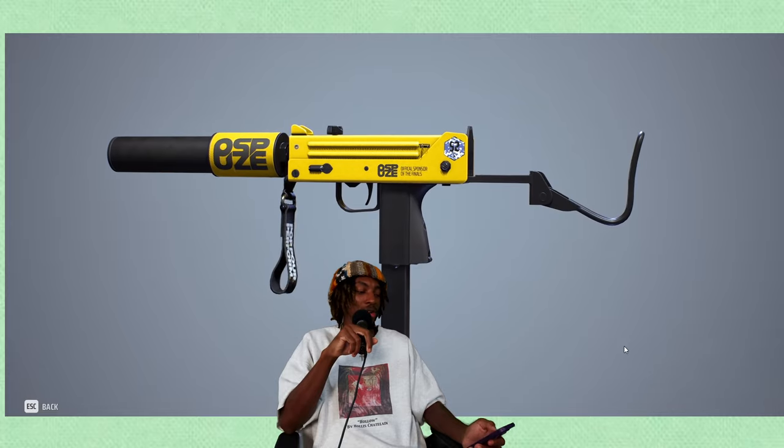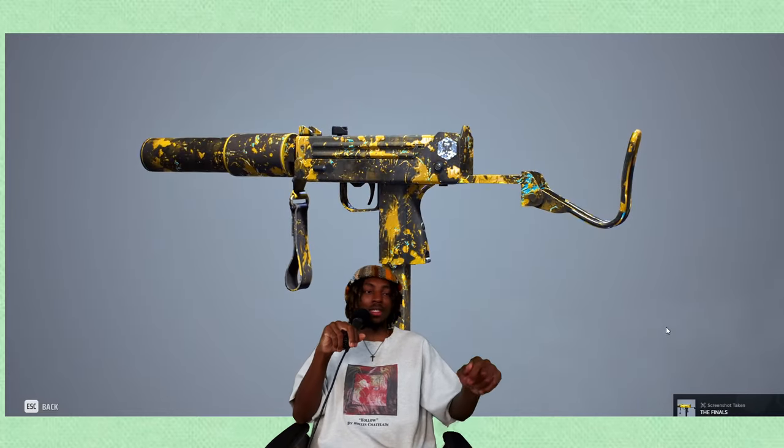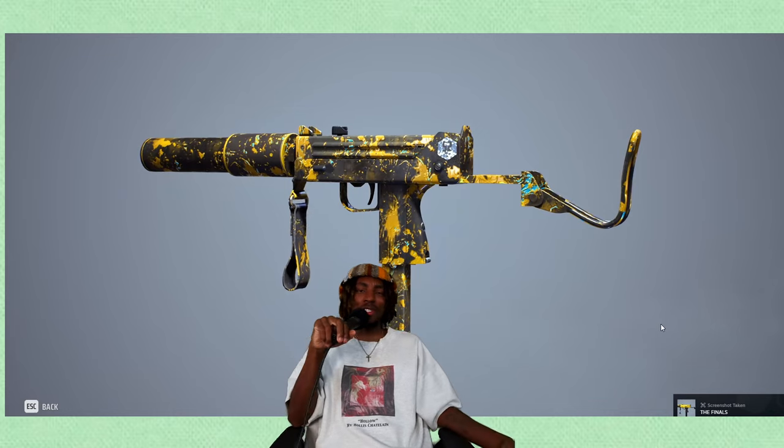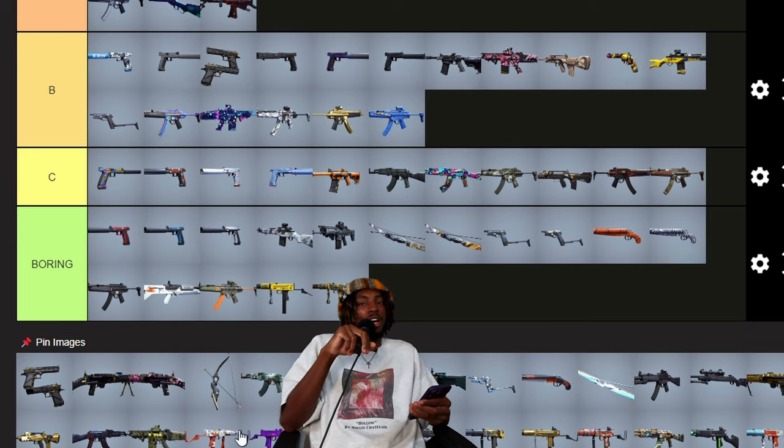The basic Ospius one — boring tier. There's a ridiculous amount of Ospius stuff; I get it's the title sponsor but it's a lot. The paint splatter set from this season's battle pass — Season 4 by the way — this is one I didn't like. This season's battle pass had like two sets I liked; everything else was either 'eh' or I just didn't like it. I'm putting that in boring tier.